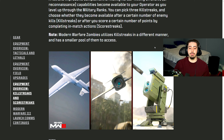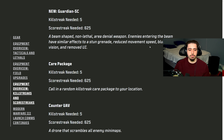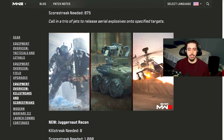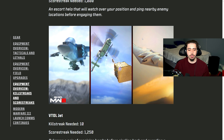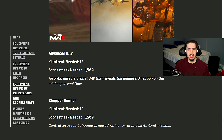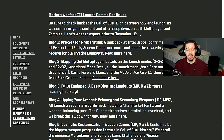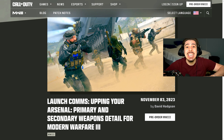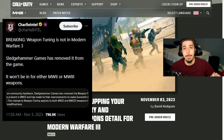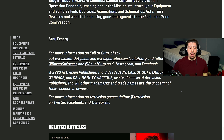Our killstreaks include UAV, mosquito drone, SAM turret, Guardian, care package, cluster mine, precision airstrike, cruise missile, juggernaut recon, Wheelson, overwatch helo — those returning from MW2 — plus VTOL, emergency airdrop, carpet bomb, advanced UAV, chopper gunner, gunship, and juggernaut as the four highest killstreaks, with juggernaut being the highest at 15 kills. One major thing: weapon tuning is completely gone and deleted. You cannot tune Modern Warfare 3 weapons, and that applies to Modern Warfare 2 weapons as well. Completely removing tuning — huge W.